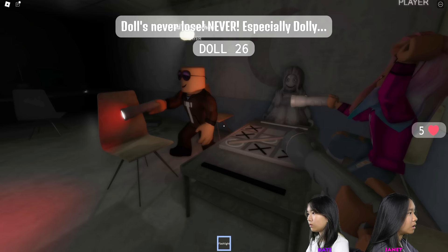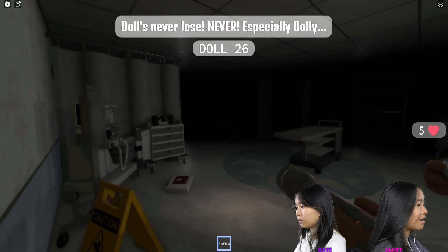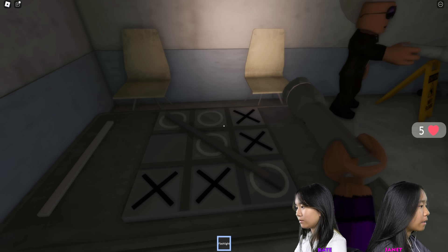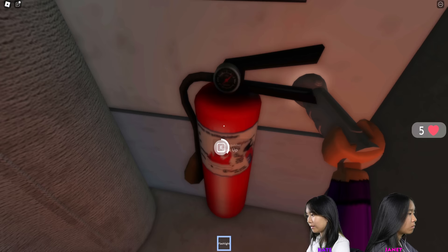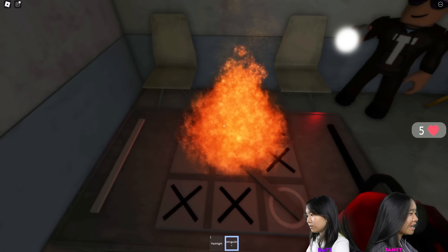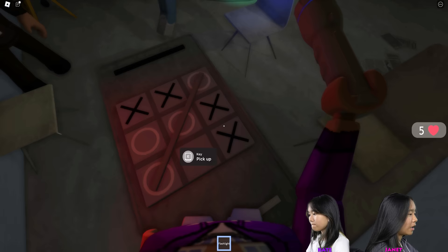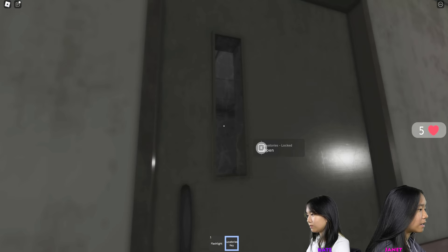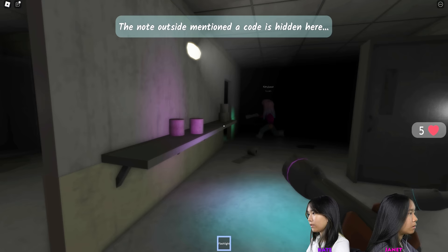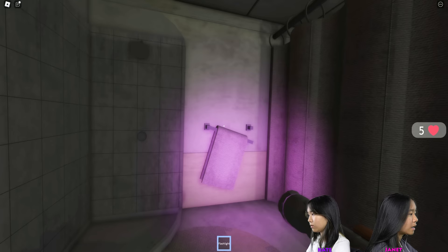Dolly just appeared out of nowhere! It says 'Dolly never loses' — Doll 26. I found the fire extinguisher — put it out, push it out, hurry! The doll is slower than me. Laboratory — lavatories. She's over there in the hallway! Quick! The notes mentioned the code was hidden in here.